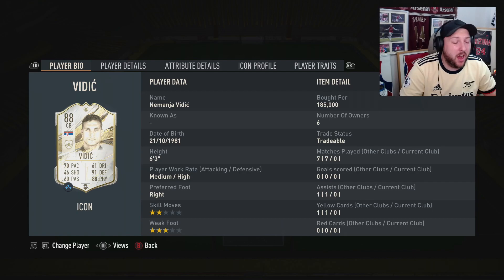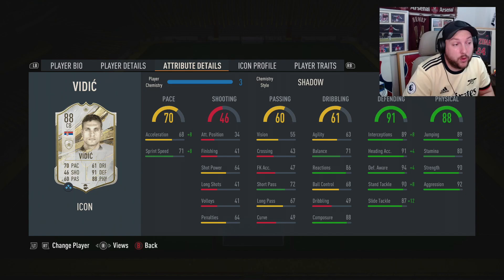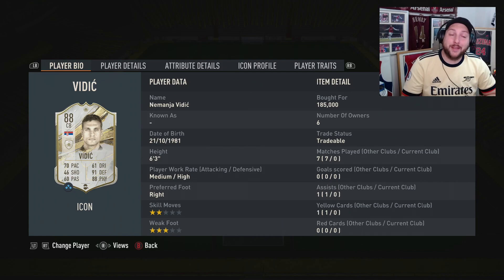We are looking at a mid-88 vintage card. I managed to pick him up for 185k. He is medium-high work rate, 6'3", and he is lengthy — I'll explain what that means later. Not the greatest acceleration or sprint speed, that's why we got a shadow on him. But his defensive stats are ridiculous. His strength, aggression, and composure are really good. His agility and balance is also quite good for a centre-back being 6'3". In terms of traits, we've just got powerhead and team player — they don't really do too much.